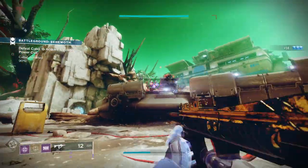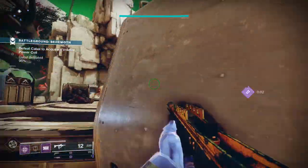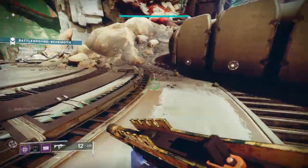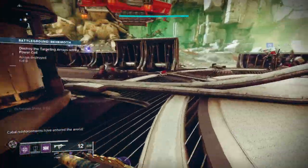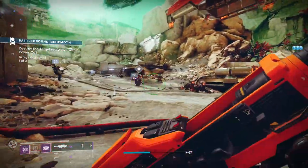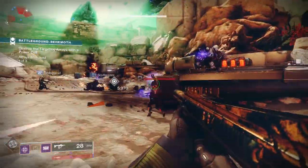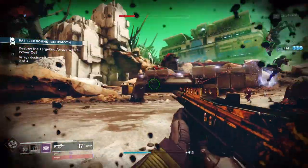For PvE, Field Prep and Chain Reaction would be good, or maybe Field Prep and Lasting Impression. Field Prep is good as you get increased ammo reserves, faster reload, stow, and ready when crouching. Lasting Impression is a good new perk where your rocket sticks in the enemy then blows up a few seconds later. Personally I prefer a perk that helps you blow things up much quicker, something like Chain Reaction or Cluster Bomb.